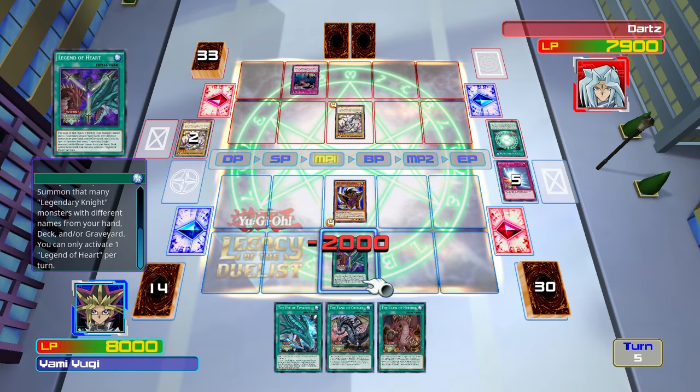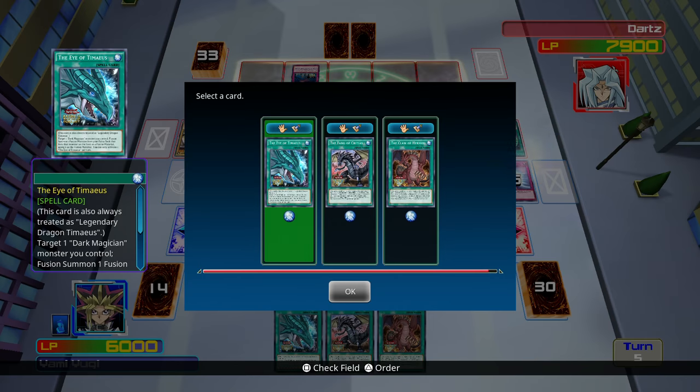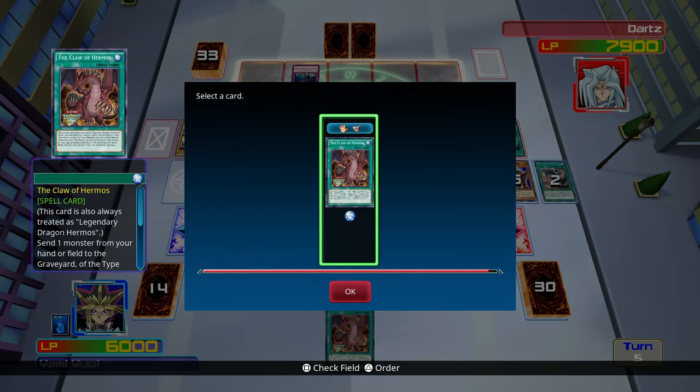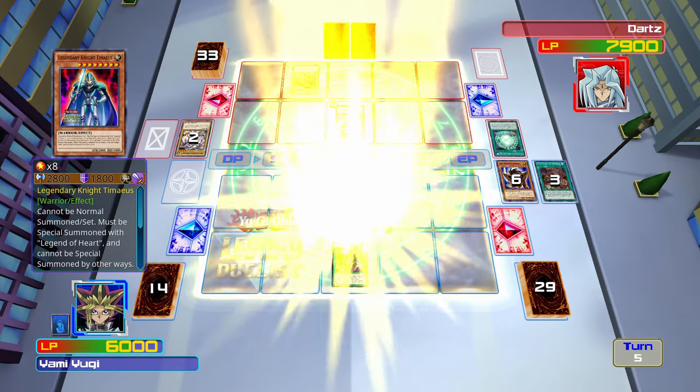Let's use Legend of Heart so we can tribute Big Shield Gardna. Yeah, we're going to banish the Fang of Critias and we're going to banish the Claw of Hermos. So I need an attack mode and Hermos.